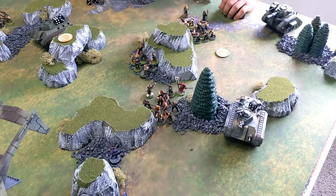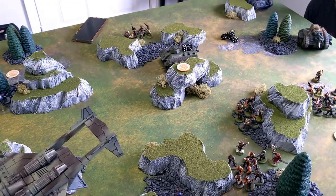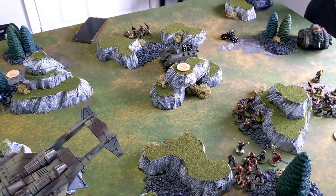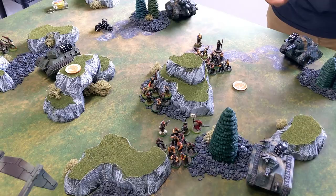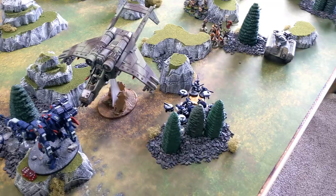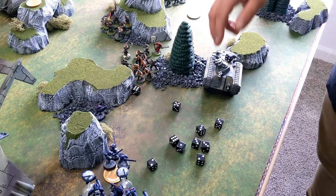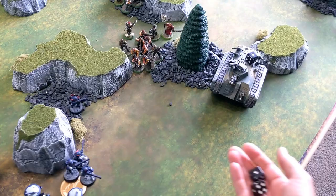The Valkyrie shoots. Multi-laser fires three shots at the shield drones — two hits at strength six wounding on threes, two wounds with no AP at four-up saves. One drone saves and one takes damage; the feel no pain fails, so one shield drone is destroyed. The Hellstrike missiles fire at the Riptide — one hit, strength eight wounds on threes. I try to pass this off to a drone on a two-up, which succeeds. The drone takes one wound but its five-up feel no pain saves it. The Riptide survives the shooting phase.